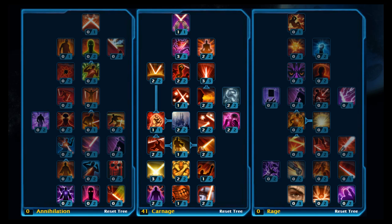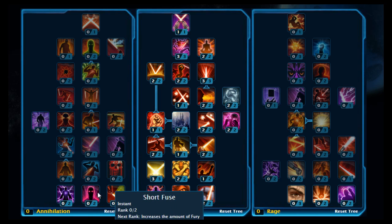So that's your 41 points in Carnage. All we're going to do now is put three points on Enraged Slash and two on Short Fuse.